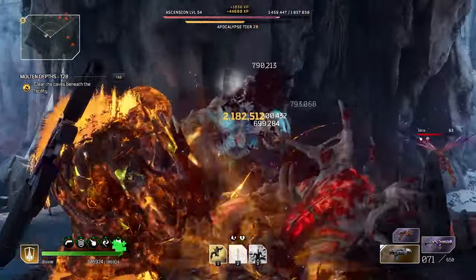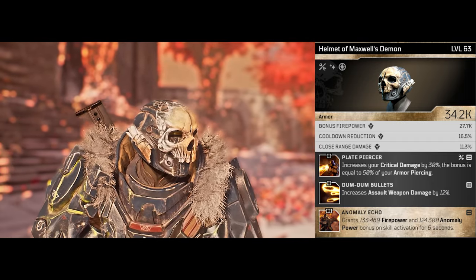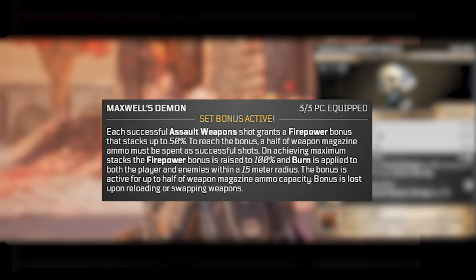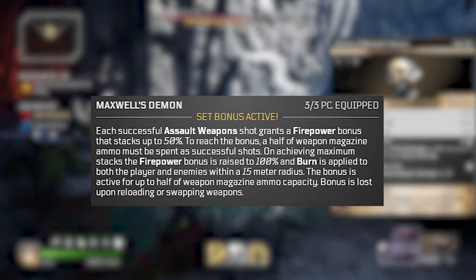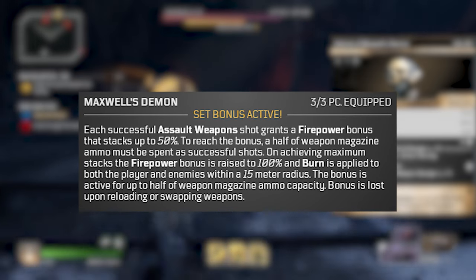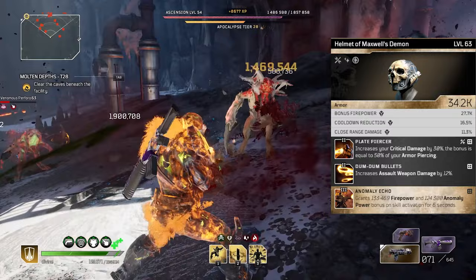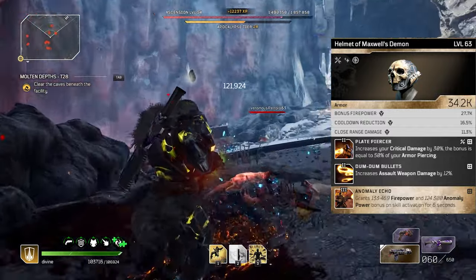So let's hop on over to the armor. For the helmet, we're going to go with the Helmet of Maxwell's Demon, and we're going to be using the full set because the set bonus is absolutely amazing and it works with pretty much every single class. What it does is each successful assault weapon shot grants a firepower bonus that stacks up to 50%. To reach that bonus, half of the weapon's magazine must be spent as successful shots. On achieving maximum stacks, the firepower bonus is raised to 100% and burn is applied to both the player and enemies within a 15 meter radius. The bonus is active for up to half of the weapon's ammo magazine capacity, then lost upon reloading or swapping weapons.